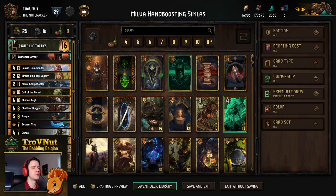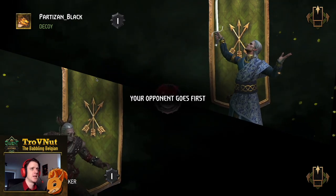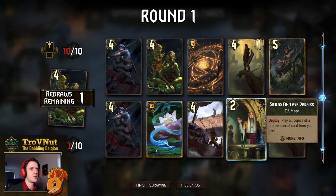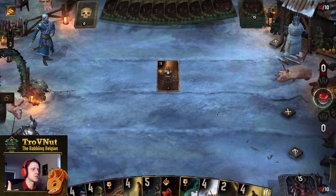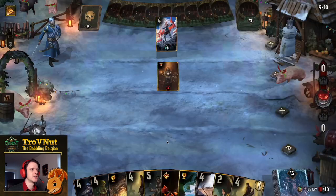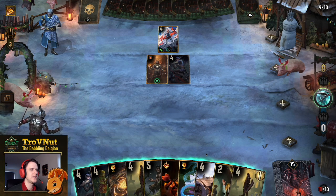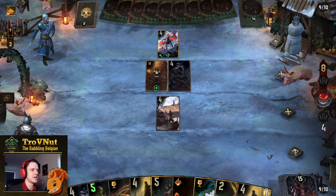We're heading into example matches. We're facing a Mir deck, which is always interesting — but we're not going full Milva strategy here, which is potentially problematic. Our starting hand is not great at all. We got rid of the doubles, got Making a Bomb in return — worst starting hand ever. We basically have none of our good goals — no Saskia, no Sheldon. Nothing here. This is really bad, I'm just going to have to let round one go because this hand isn't going to help at all.